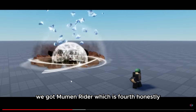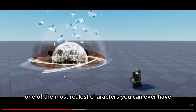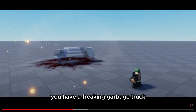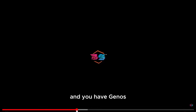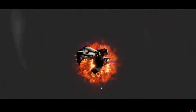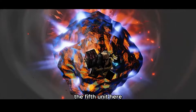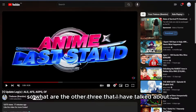Now we have Piri Piri Prisoner, which is the third one. We got Muleman Rider, which is the fourth — I love Muleman Rider, it's like one of the most real characters you can ever have. You also have a freaking garbage truck. And you have Saitama Evolution, which is going to be the fifth unit here.